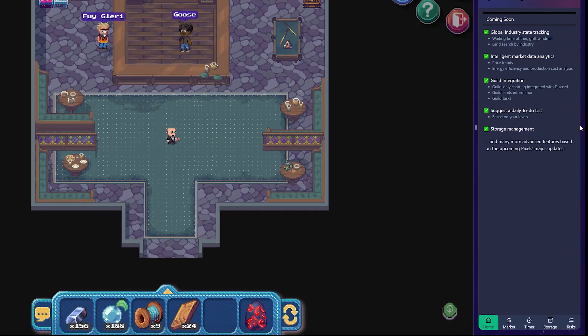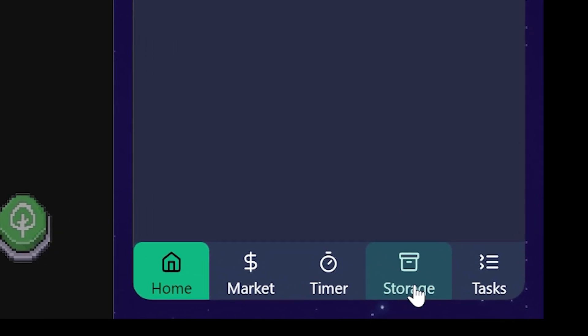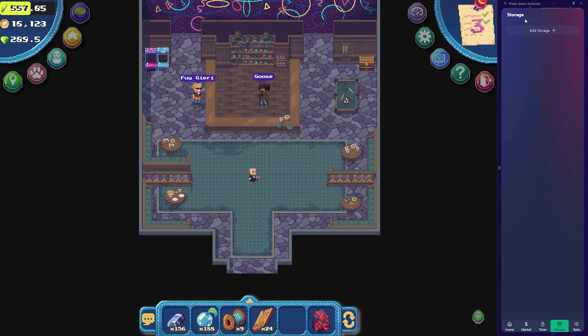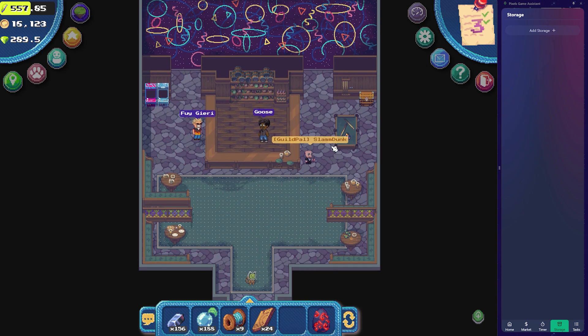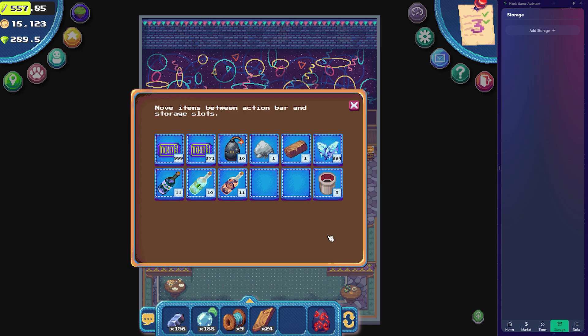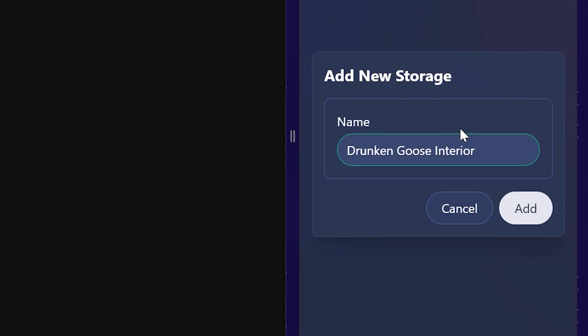This new update brings with it some pretty cool storage management, so that any areas you have containing storage — such as your spec of land, the post office, the drunken goose — can all now be tracked using this new tab called Storage. You just need to make sure that you have your actual storage open when you're adding it to the tracking screen, and feel free to name the storage whatever you like.